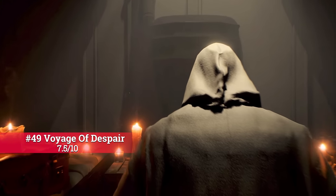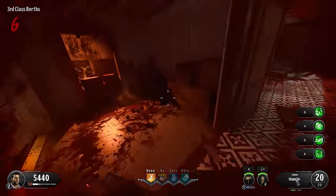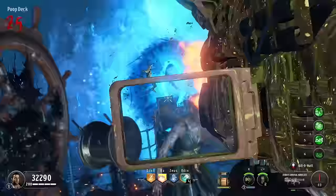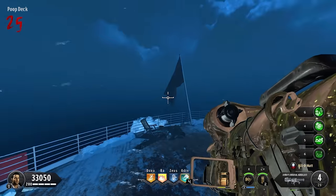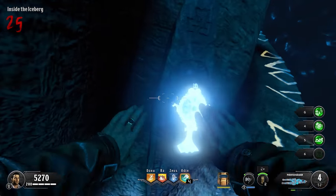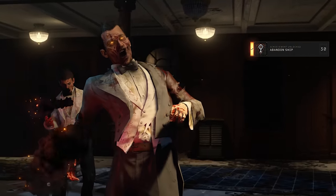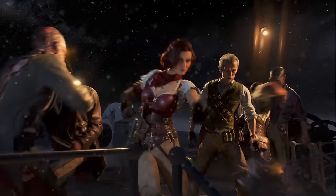Voyage of Despair gets the same score as Outbreak but is almost the complete opposite. The map doesn't flow well and is too confusing, but I find the easter egg so insane and intense that it earns a high score. Black Ops 4 does this a lot — the main easter egg is very confusing and very hard, but when you complete it, it's almost like camping. It's one of those main quests that feels so rewarding, and being paired with the Titanic makes it even more epic.